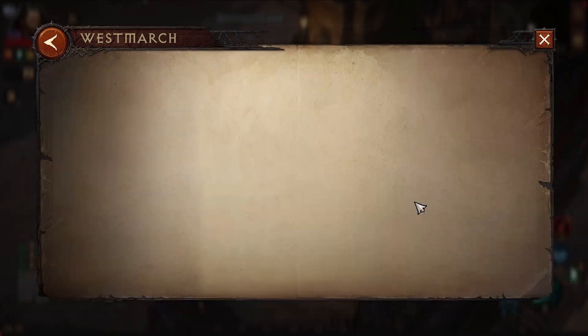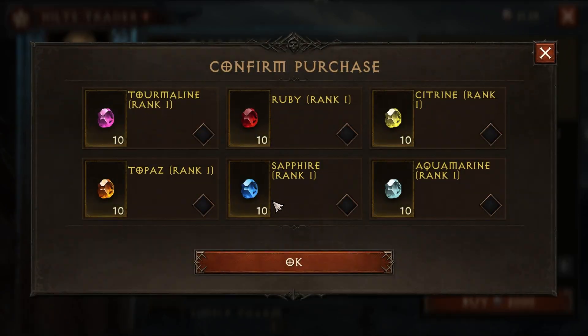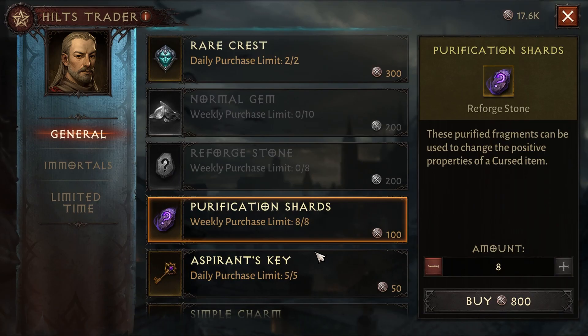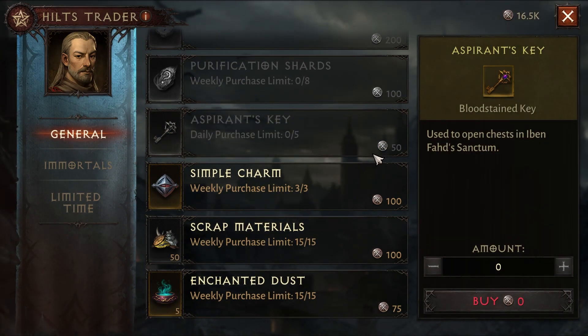Now I'm gonna check out the Hilts Trader. You get 10 normal gems weekly, 8 reforged stones weekly, 8 proof equation shards, and you get 5 keys daily — so come here every day and get your keys.